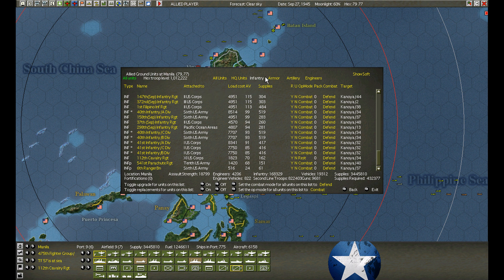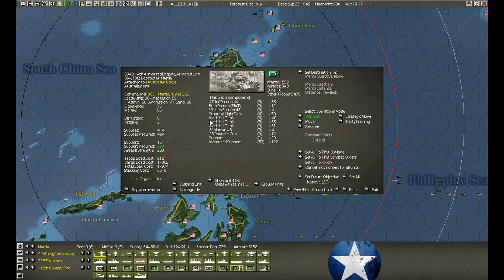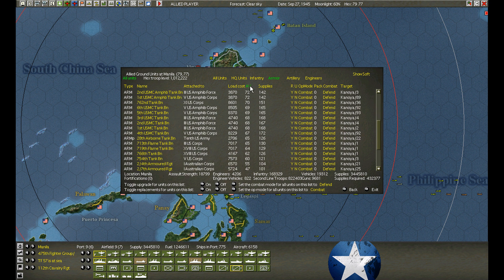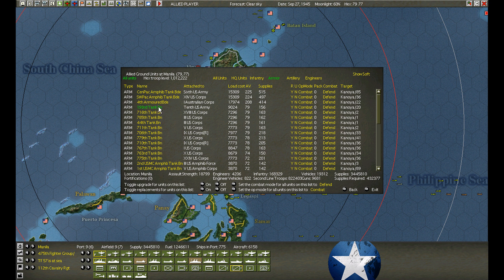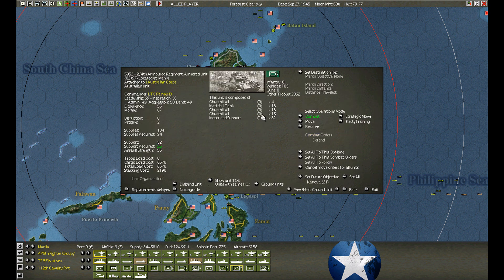You don't want to be up here in the armor. I've turned off my upgrades. Let's look at the Aussie regiment — we've upgraded some of these to Churchills and they upgraded successfully because there was stock. But now we're short three Churchill tanks, so we're chasing after it, trying to fill up before the invasion. I want the armor along.